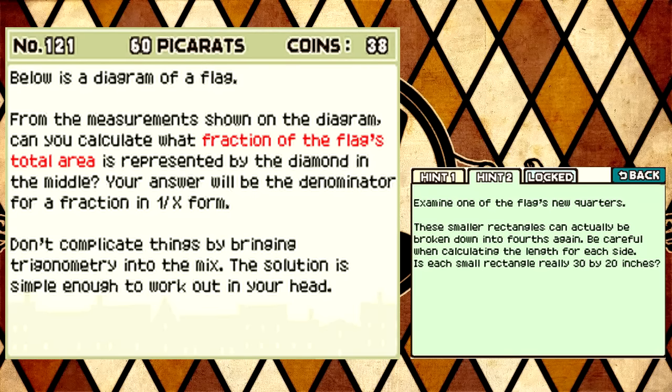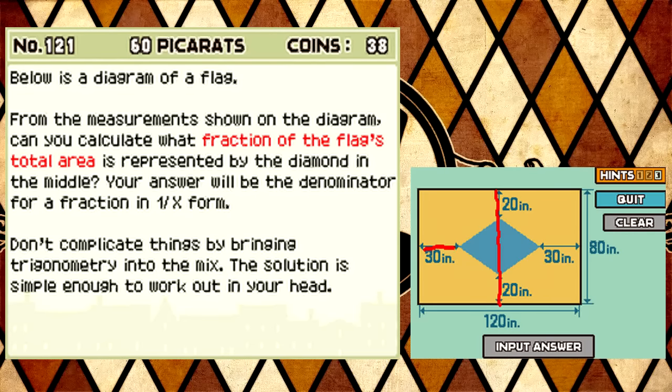Dividing up the flag. Split the flag into four equally sized rectangles by drawing a vertical line and a horizontal line through the middle of the flag. This will divide the diamond into quarters as well. These smaller rectangles can actually be broken down into fourths again. Be careful when calculating the length for each side. Is each small rectangle really 30 by 20? Couldn't tell you, man. So look at this artistic prowess. So basically, you got the little part of the diamond there, and it would fit into each quadrant eight times. But is each side really 30 by 20? It's saying that that's 120 across, that's 60, so that should be 30. The horizontal is 80, so 20 and 20, so that should be 40, so each one of those should be 20. That should be 30 by 20. Why wouldn't it be?